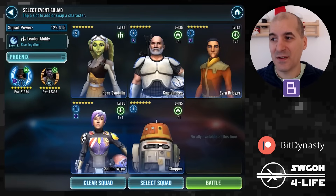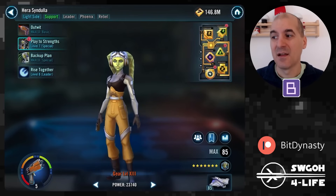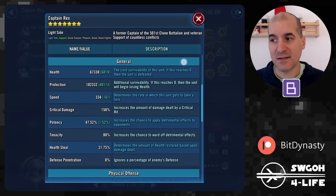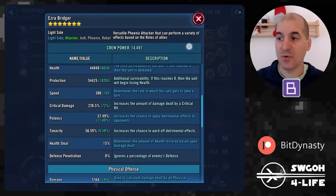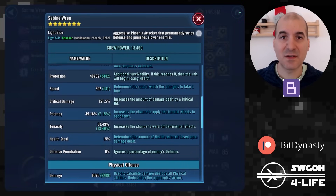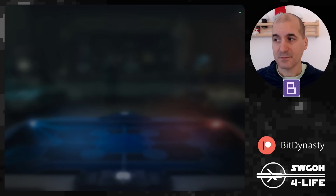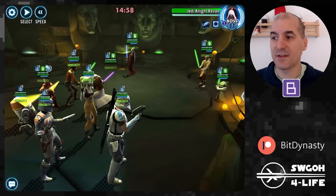I'm not sure of the minimum level requirements — I've seen people on Discord posting screenshots with less. The key thing is having a good Captain Rex; the rest should follow. I also remodded for this attempt. You need extra damage on Phoenix because otherwise they don't hit hard enough and the enemy just revives before you can finish them. I like Sabine for her AOE stagger, Chopper for cooldown reduction, and Ezra for his call to assist.